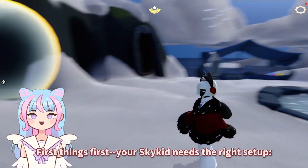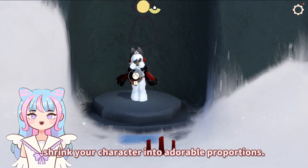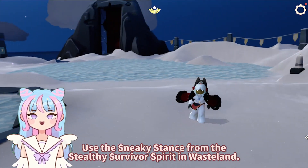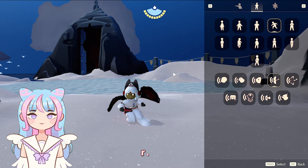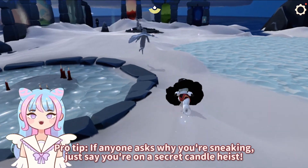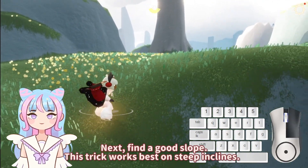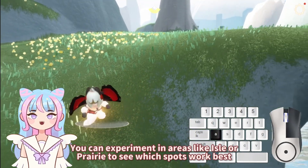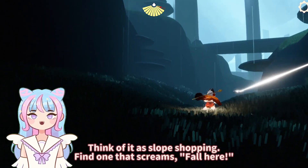First things first, your Sky Kid needs the right setup. First, equip the Chibi Mask from your wardrobe to shrink your character into enjoyable proportions. Second, use the Sneaky Stance from the Stealthy Survival Spirit in Wasteland. This stance is key to the trick — think of it as your Sky Kid going into stealth mode, ready for mischief. If anyone asks where you're sneaking, just say you're on a secret candle heist. Next, find a good slope — this trick works best on sloping climbs. You can experiment in areas like Isle of Dawn or Daylight Priory to see which spot works best.